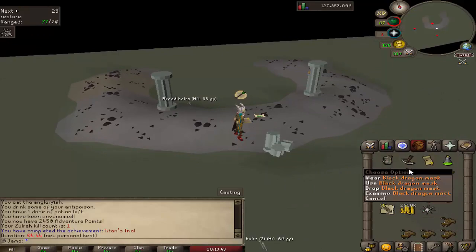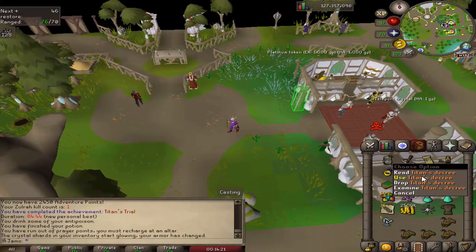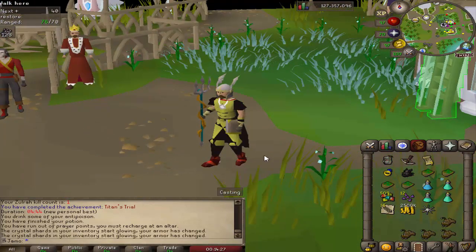Mystery box — aw man. And with this thing we can make our upgraded armor. Boom, nice! We are one of the cool kids with the upgraded Titan's armor.